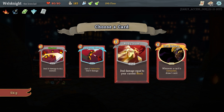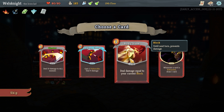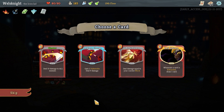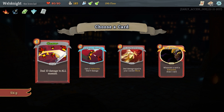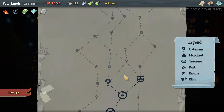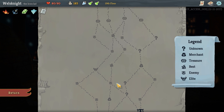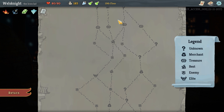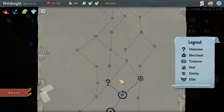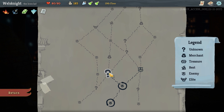Card choices: whenever a card is exhausted draw one card; deal damage equal to your current block; gain one vulnerable but deal nine damage at zero cost; or cleave plus which deals 10 damage to all enemies. I think we'll go reckless charge — we need more cards in our deck that deal damage. This is an interesting conundrum. We want to hit the campfires because they'll allow us to heal or upgrade cards. I think we'll go this way up here; that'll still give us a chance to hit a shop.